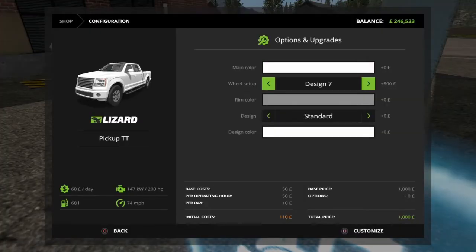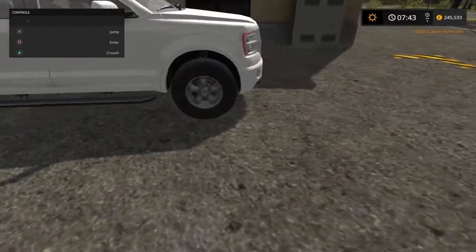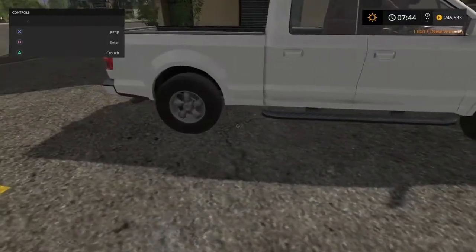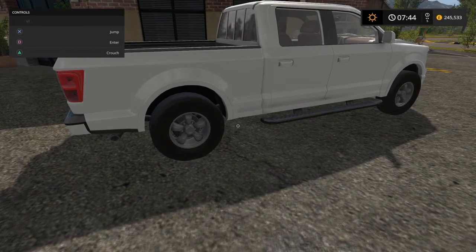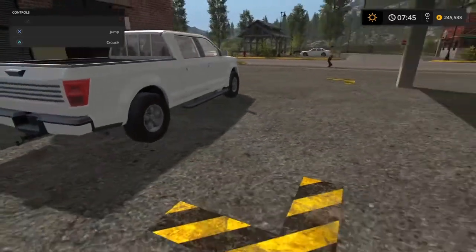Design seven. Customise. There you go. Quite nice. It's probably why they're more expensive as you go up — the designs are slightly more elaborate, I guess you'd call them. Yep, there you go. Design seven. I'm assuming these options are identical for the other pickup — I could be wrong, but I assume they are. That was design seven.